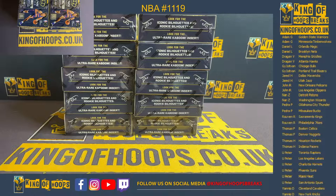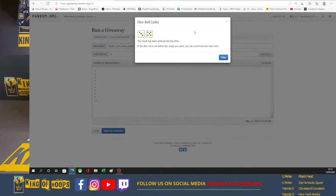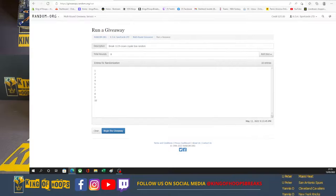So we got 10 boxes left from the 16 box case. No Kaboom has been pulled yet, so the Kaboom chase is still on. We need to determine which boxes we're opening, so I'm going to show this screen for you and we're doing a quick random. Break number 1119, Crown Royale, box random. So we got 10 boxes — 1, 2, 3, 4, 5, 6, 7, 8, 9 and 10. So 10 entries. Let's roll 2 dice. 8.